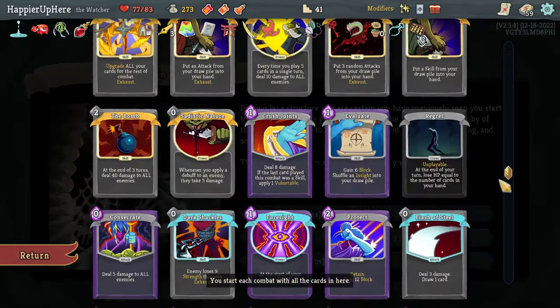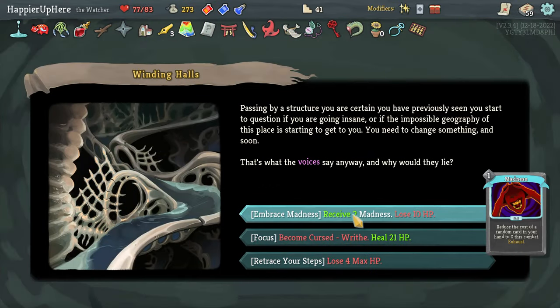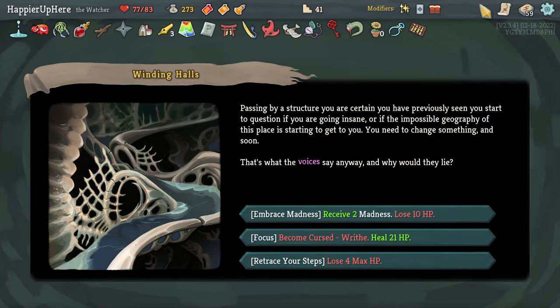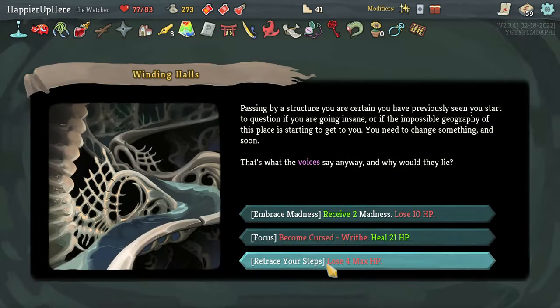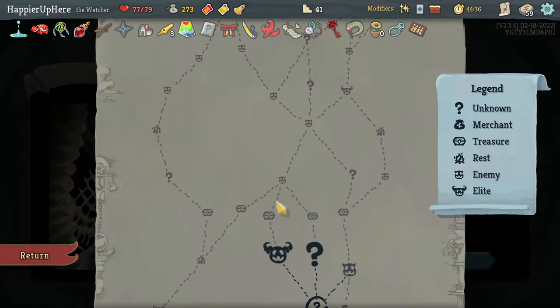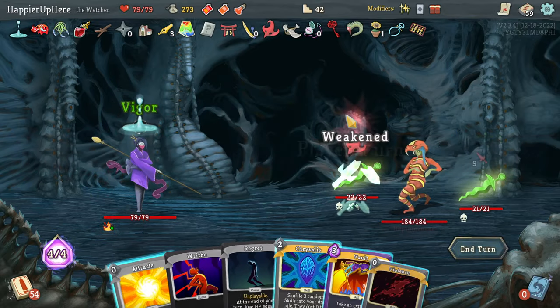Is it possible to still get curses? I do have one more question mark room and two more regular fights so I could try to get curses that way since regular fights would give me the Writhing Mass. Let's try - this would have to be a curse. Unfortunately it is a Writhe curse which I already have a copy of - that's a bummer. Now I don't want duplicates so I basically have to lose max HP, which is what I was trying to avoid. That's unfortunate - it would have been a fourth curse but it'll be a duplicate.